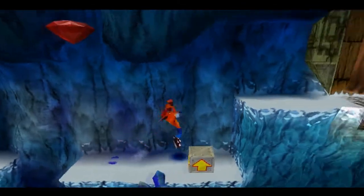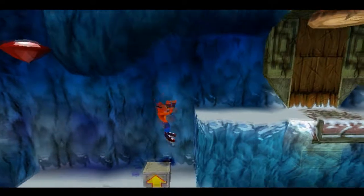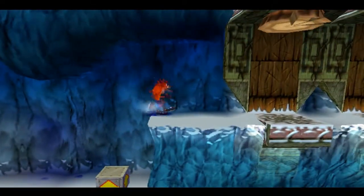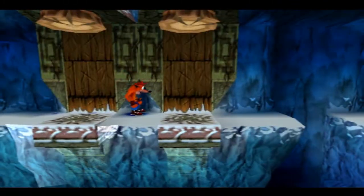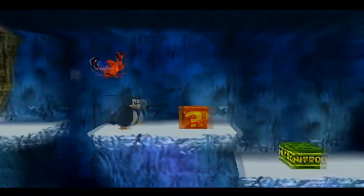There's the red gem. People say there's a way you can get it without going through the secret path — I don't know how to do that, I'm not going to try. You skid on that box or something. These platforms just come down naturally — you don't even activate them at all.